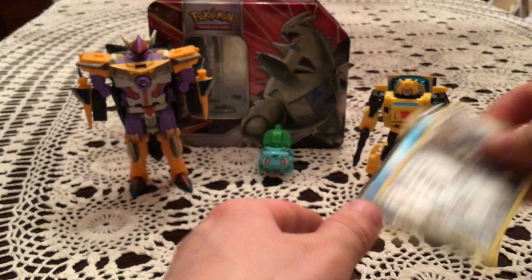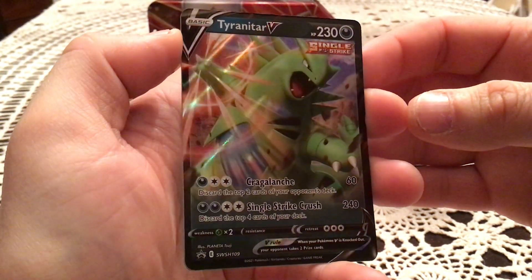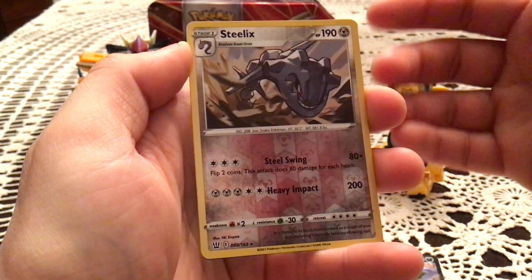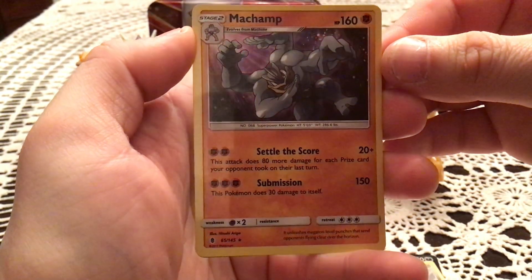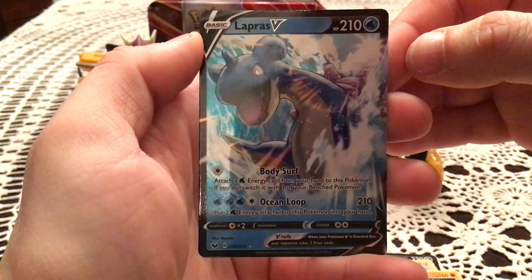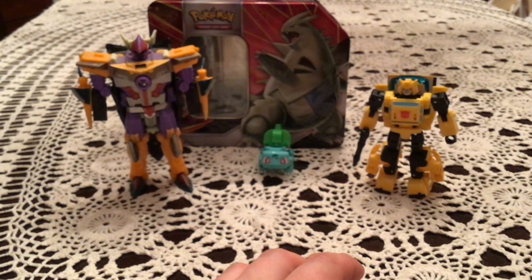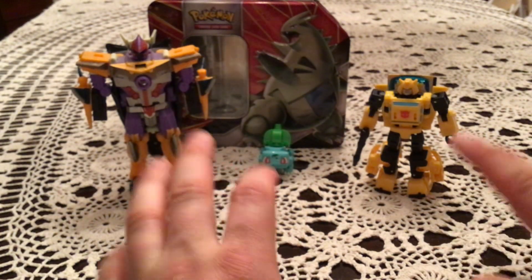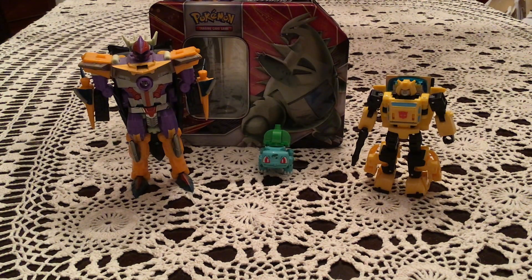Still happy with this opening. All in all, not bad out of five packs. Besides getting the awesome Tyranitar V promo, we also had a rare reverse Steelix, a Machamp holo from Guardians Rising, and a Lapras V from Sword and Shield Base. So very nice pulls all in all. Sad we didn't get anything new, but as far as the opening goes it was a good opening — I can at least take that. That is it for this one, so thank you guys very much for watching. I really hope you enjoyed it. Stay tuned for more, have a great day, bye!